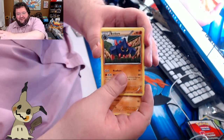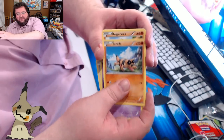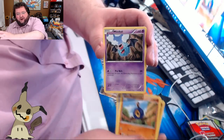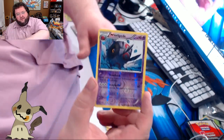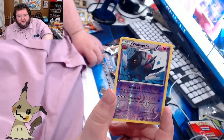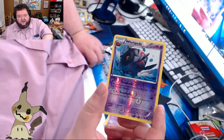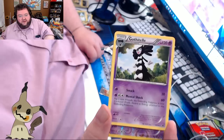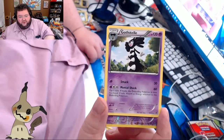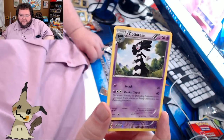There's Drillbur, Boldore, Lilligant, Miccino, Gothita, Sandile, Roggenrola, Woobat. Our Reverse Holo is Whirlipede — that's a nice Reverse Holo. I don't know how good the Pokémon is, but it's gorgeous, looks very, very good. And our final Rare — there she is, in all her glory — got the tell. Smack and Mental Shock are her abilities. Not too bad.